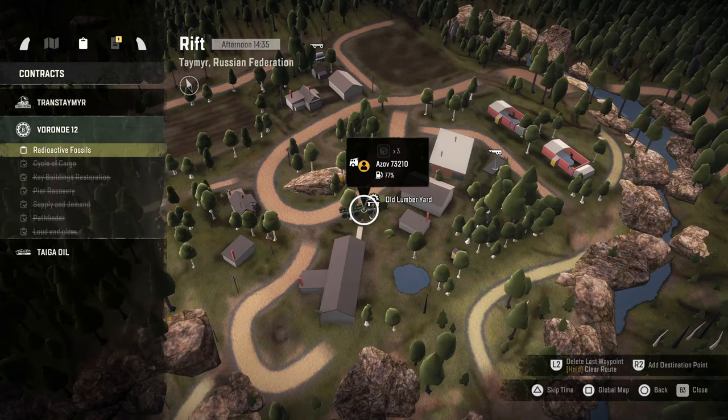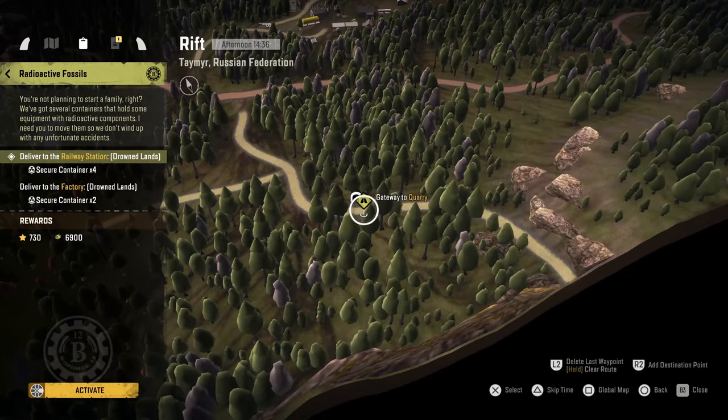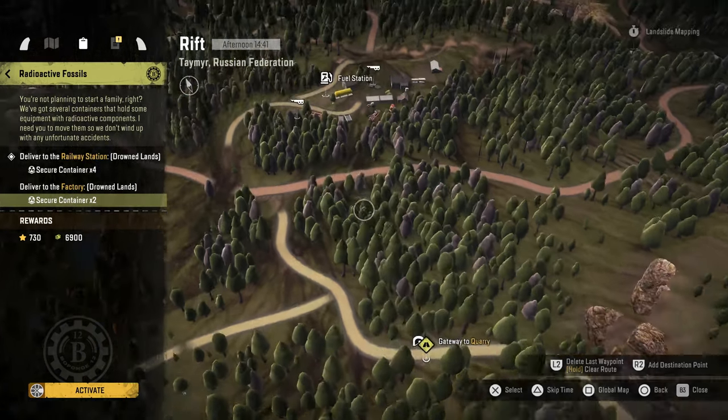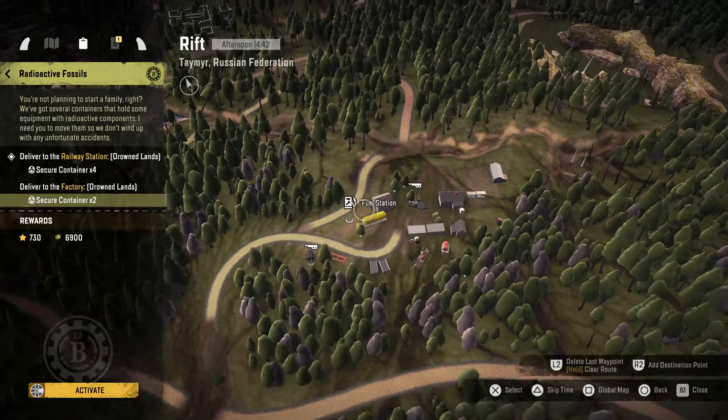Let's look and see what we have left. We've got radioactive fossils, which means we need six secured containers delivered to the Drownlands. That's gonna be fun.